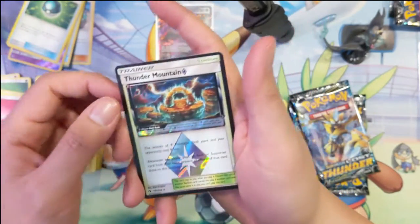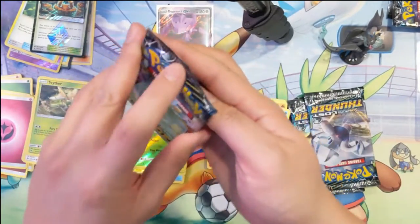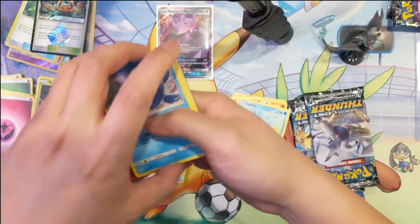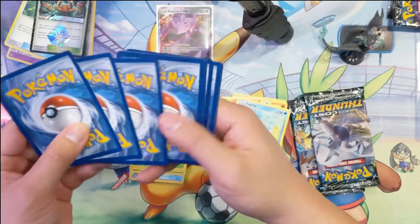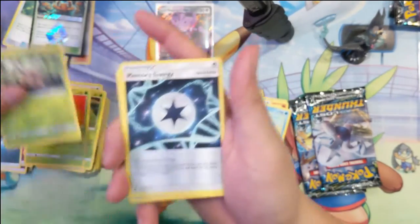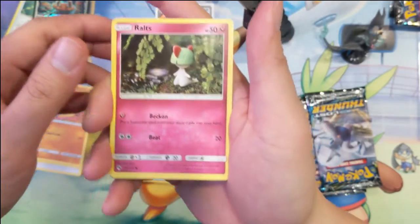Thunder Mountain — second Thunder Mountain — Lapras. Heracross, Pincer, Memory Energy, Popplio, Skiddo, Onix, Ralts.